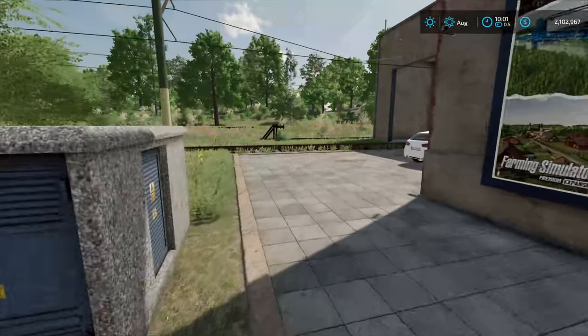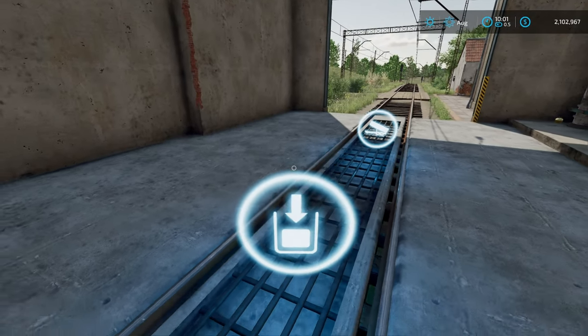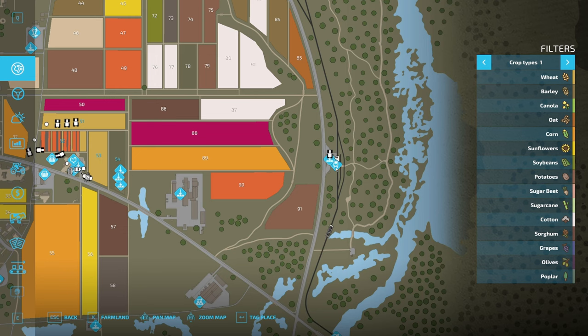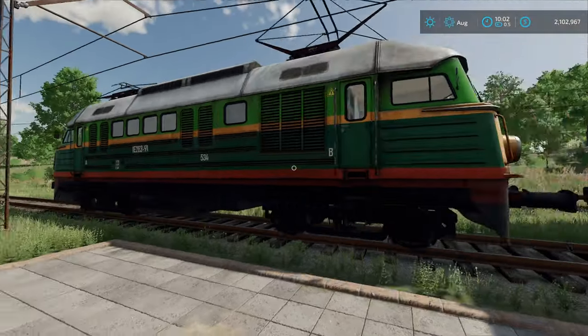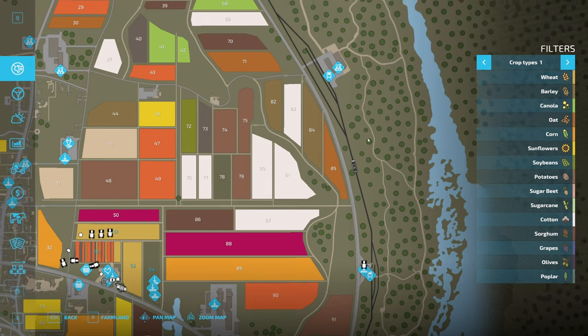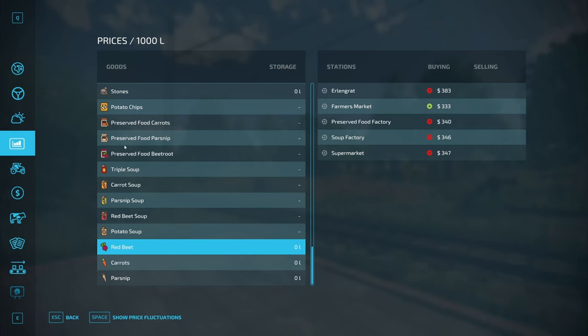Another really cool thing about this — if you come around here to the backside, you can see that right here you've got a spot to load and unload on your train as well. And here on the map, you can see that you do have another spot to rent the train. You've got another one up here and it doesn't slow down for you unless you actually call for it. Where exactly is it going? It's going to be going to Ehrlingrad right here. And here on our price sheet, you can see that is the very top listing — it actually pays pretty good, $383 right now. This one's $333, so as of right now I'd probably send it here.